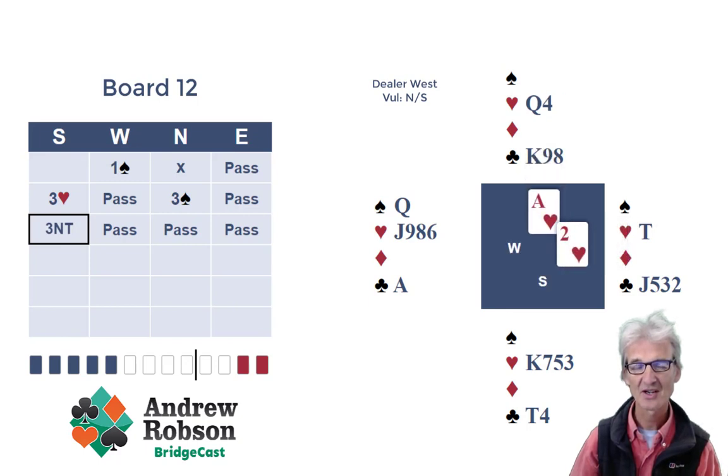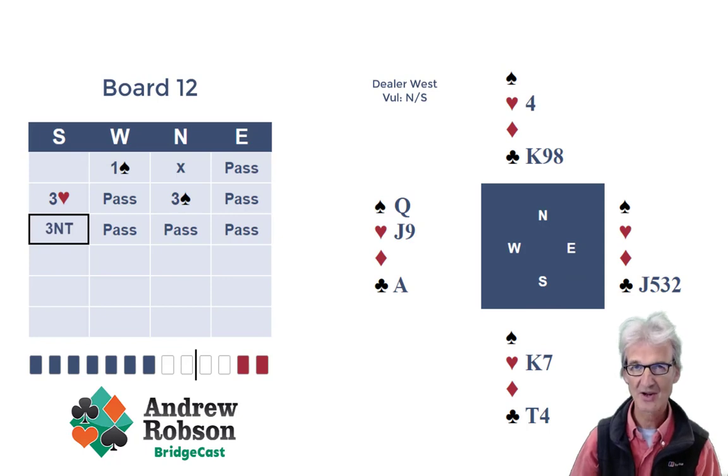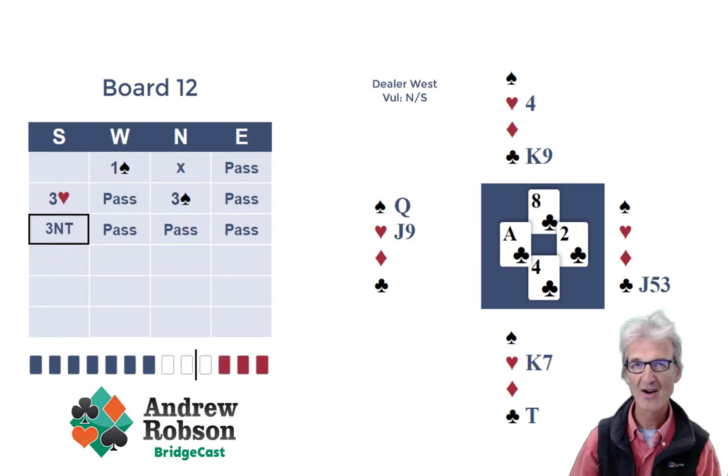Now you can afford to cash a couple of top hearts. But you've reached the crunch — do you play for three-three hearts and lead a heart to your king? Or do you play for the actual position? All the clues point towards the actuality. West clinging onto all of their hearts, throwing away the queen of clubs — it appears west's last four cards are exactly what they are. So what you do is you don't play a third heart; that would be one down, leaving west with three winners. You play a club. West wins the bare ace.